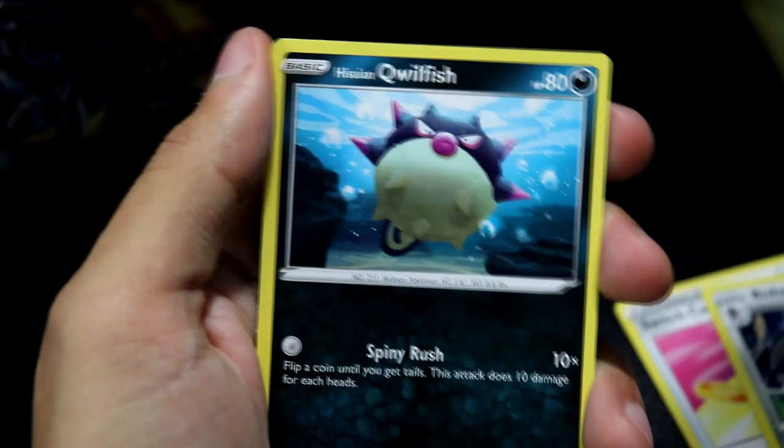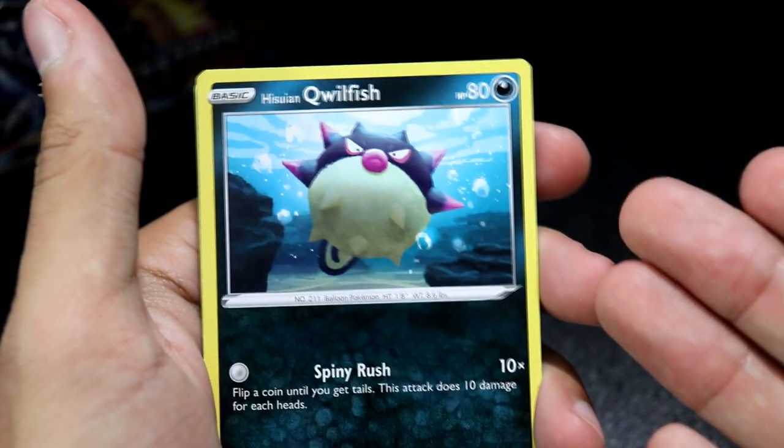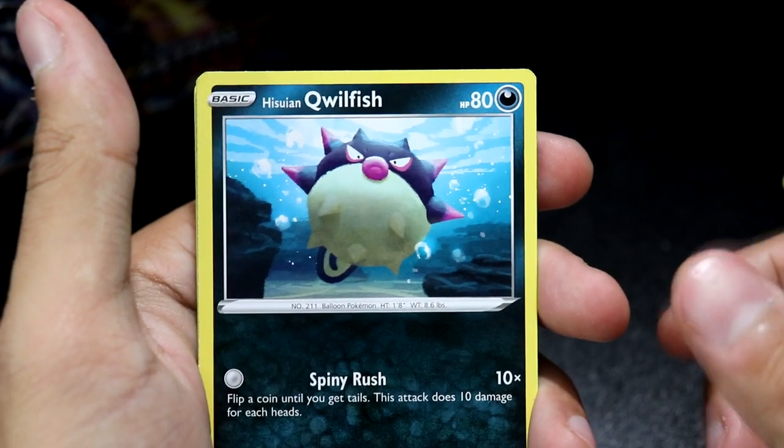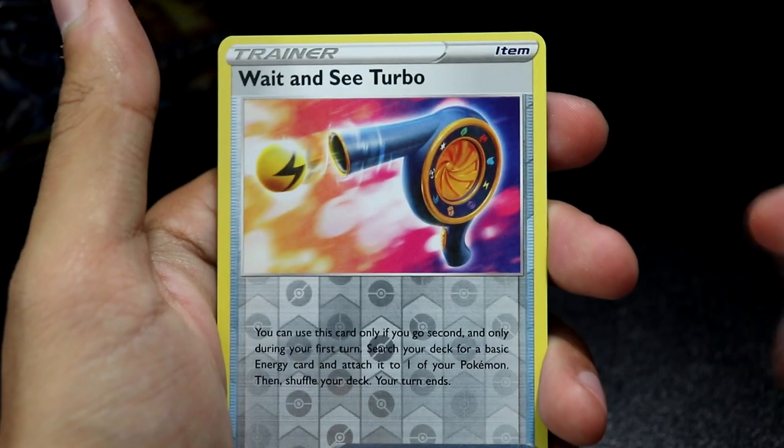Rufflet, Quillfish, Rauleth, another Quillfish — really? Is it a different artwork? Yeah it is. Interesting, it's literally just a different angle of the actual Quillfish — same spot too. We have an Oshawott, another Oshawott — oh no, wait, we had a Rowlet. Whoops. Wait and See Turbo.